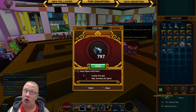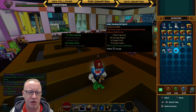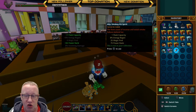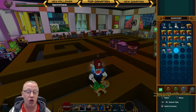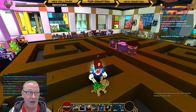Luckily enough we get it at the first attempt. We have got one extra flask capacity, 8% energy regen, and 25 to the magic find. This is not in your collection, so we'll learn this bad boy and we get an extra 50 mastery.